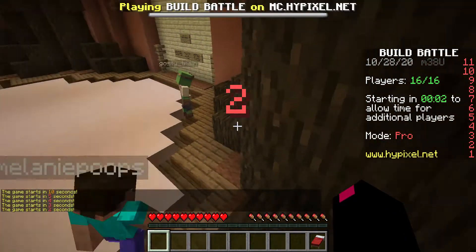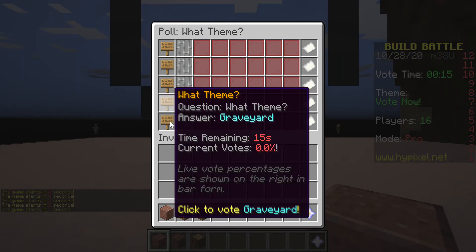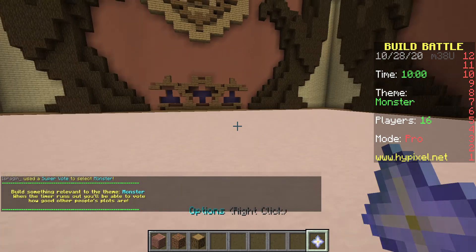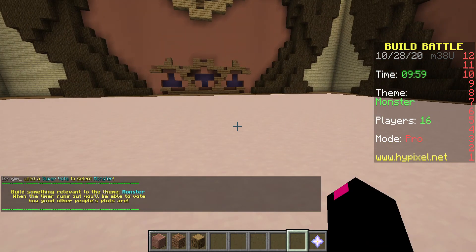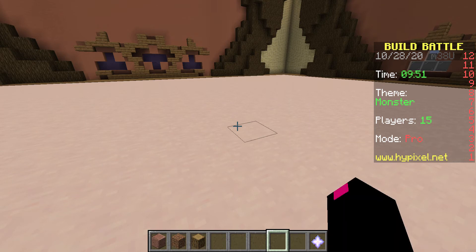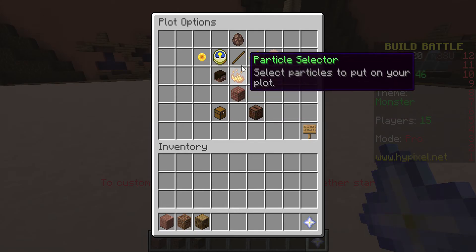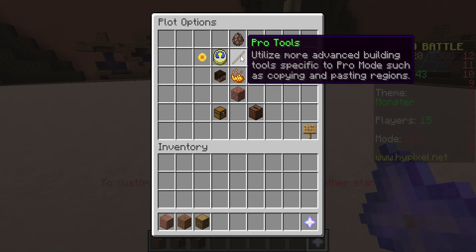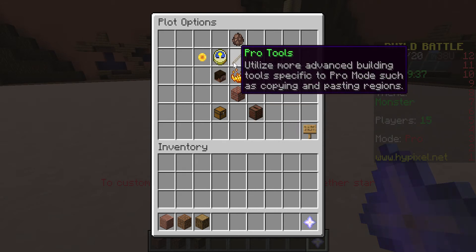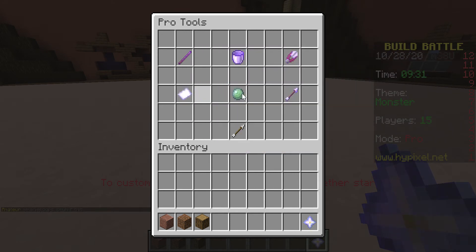I'm going to be showing you how to use all the functions of the pro tools. First you need to go pick a theme — graveyard, monster. To use the pro tools, the first thing you need to do is go to the nether star and then right click, and it should come up with this menu. Obviously if you've changed your mouse keys around you'll have to left click, but by default it's right click. Then click on the pro tools section and now you have all your pro tools.